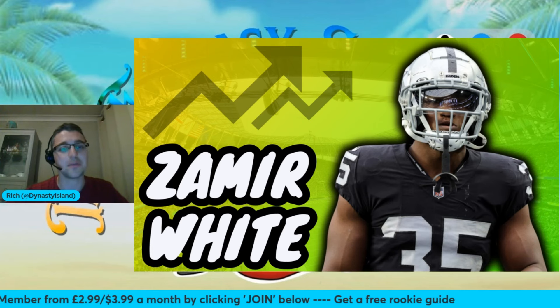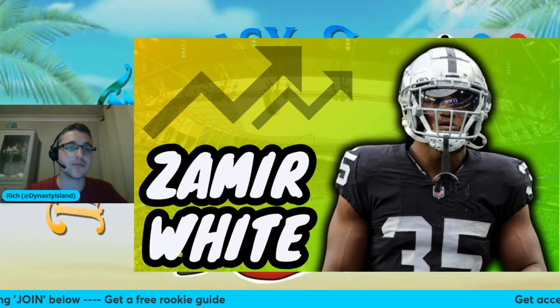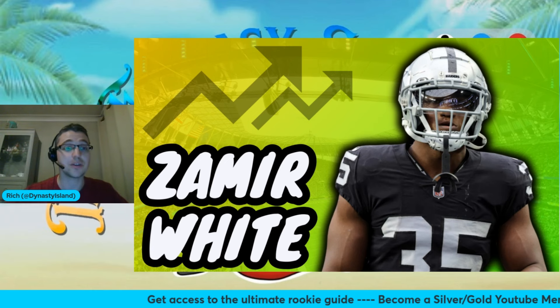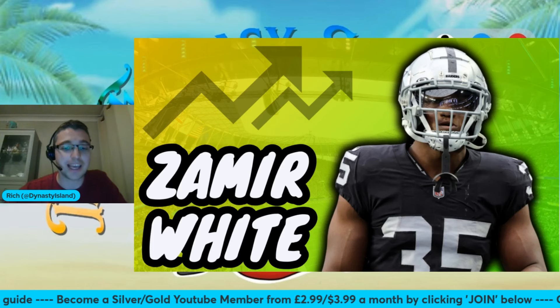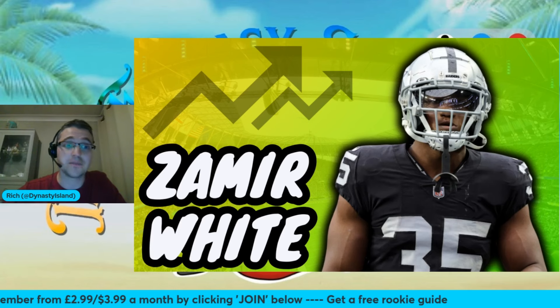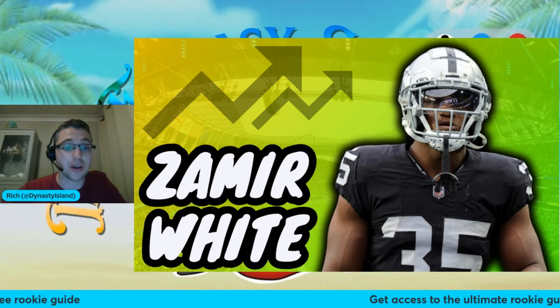Zamir White — he is a massive buy for me. He has been for the last three months. I truly believe that this Raiders offense thinks that Zamir White can be a true three-down workhorse. After all, he handled the load at the back end of last season when Josh Jacobs went down. He was the running back nine through the final four weeks of the season, averaging over 15 points per game. There's no competition for him right now. They brought in Alexander Matheson — anyone who watched him last year knows he's done. They brought in Dillard Loeb in the draft; he's a competent third-down back, but I don't think he's going to be enough as a rookie to keep Zamir White off the field.